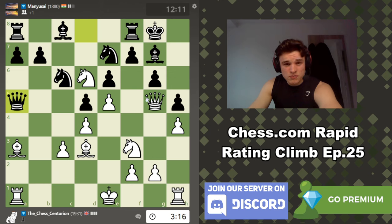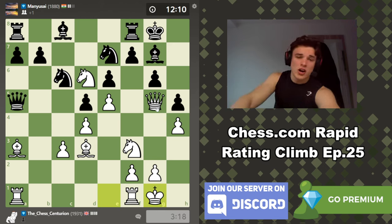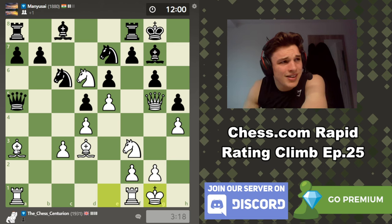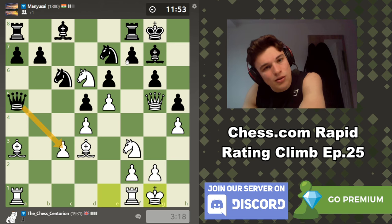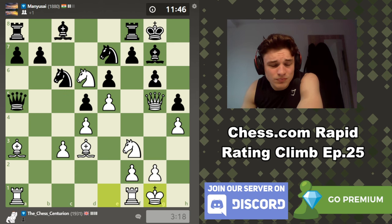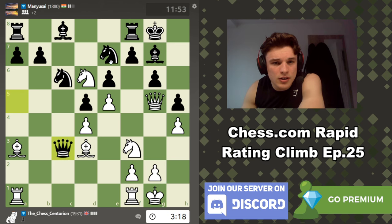Queen D2 is an option, queen C1 is an option — but we're going to take the plunge. This feels right. Yeah, we're giving up C3, but I don't believe he can take that — it seems like it's way too much. The only issue: if this bishop wasn't under attack it would be easy, just knight C8, and we'd win a piece or at least the exchange. But if he takes here, here, here — he can take on D3. It's not so simple.